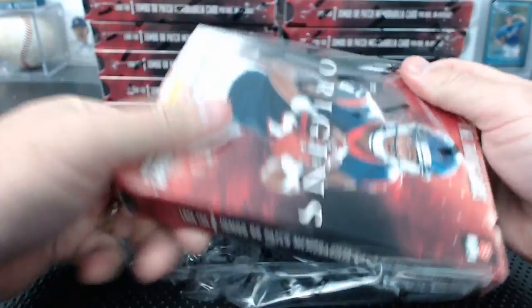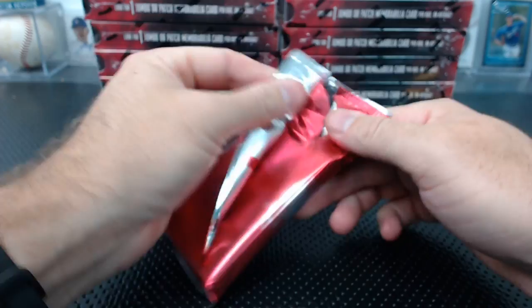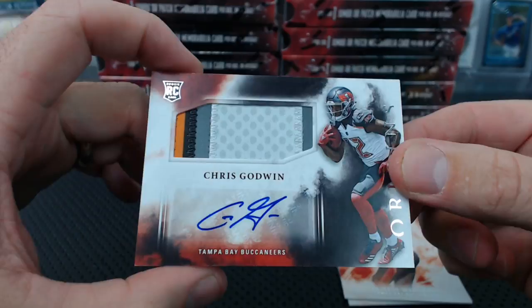Do you know how much Origins is from last year? It's like 170 a box or something? 175? It's crazy. Eifert. Sheldon Richardson to 299. Winston. Adrian Peterson to 150. Chris Godwin is our rookie patch auto — Tampa! Spaghet — raining down Tampa Bay hits.